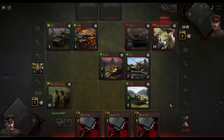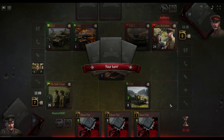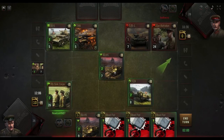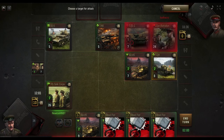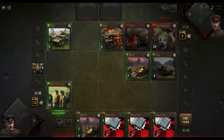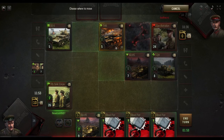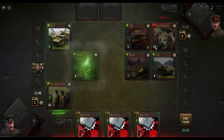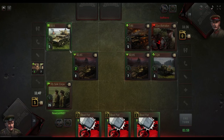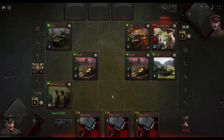We can always kill that. We're locking up his brighead — it's always a good thing to lock up his brighead. Nine to three. We can afford to double trade twice and still be up on cards.